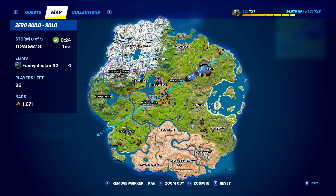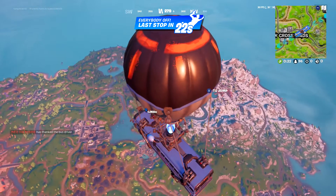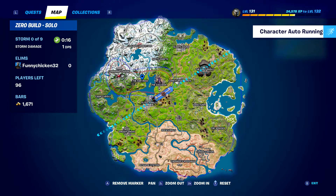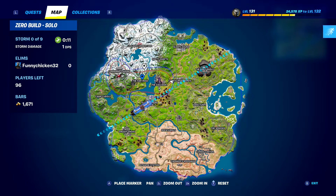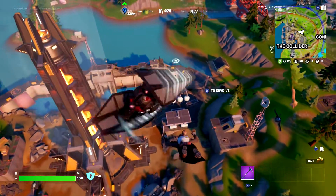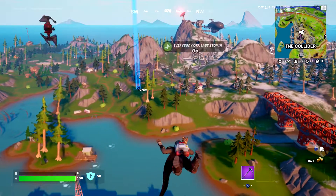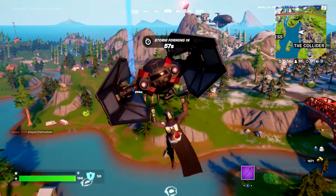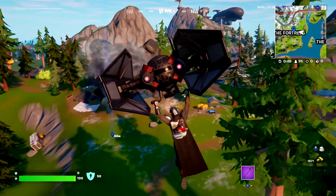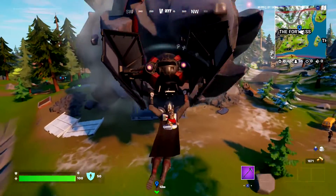Today there's been an update to the game — both the railgun and the recon scanner got unvaulted. The recon scanner and the railguns were items from Chapter 2 Season 7, the one with the aliens and IO. They were most common in IO chests and IO bases which were scattered around the map, though there aren't really any IO bases left in the game.